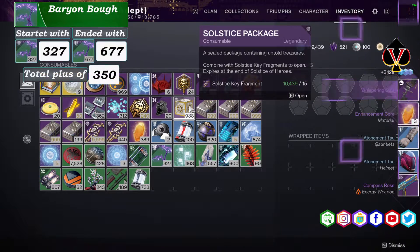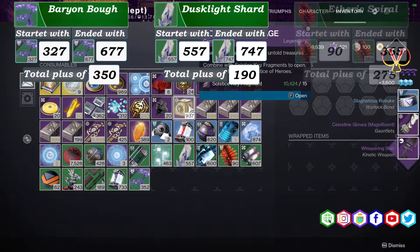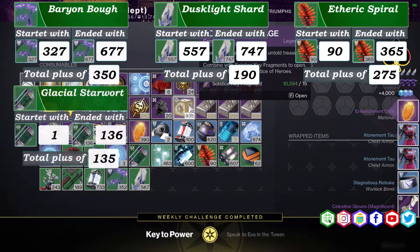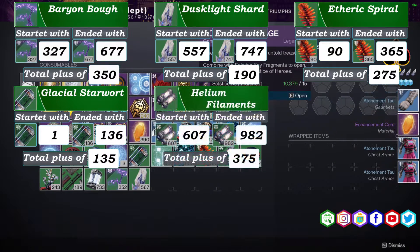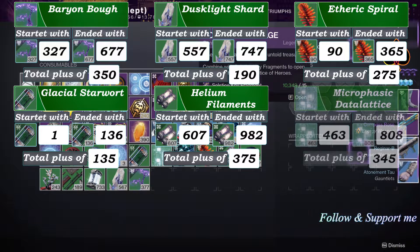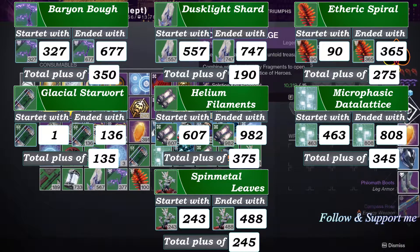Profit of baryon boughs was 350, dusklight shard gain is 190, the increase in aetheric spiral is 275, the profit of glacial starwort is 135, the gain of helium filaments is 375, the microphasic datalattice gain is 345, and spinmetal leaf increase is 245.